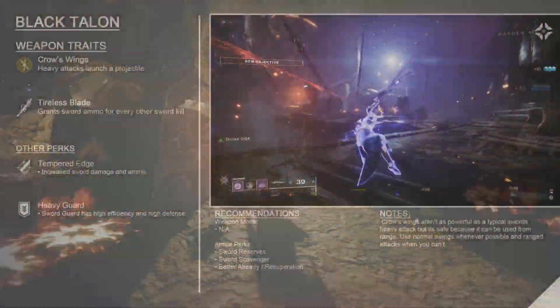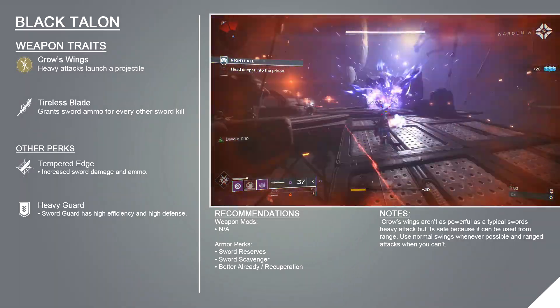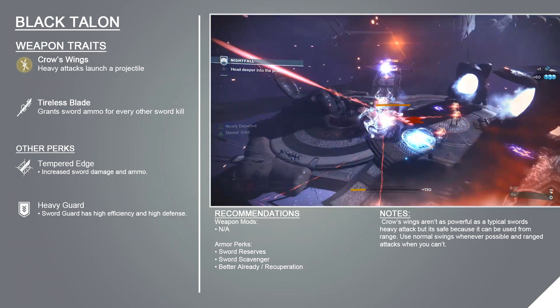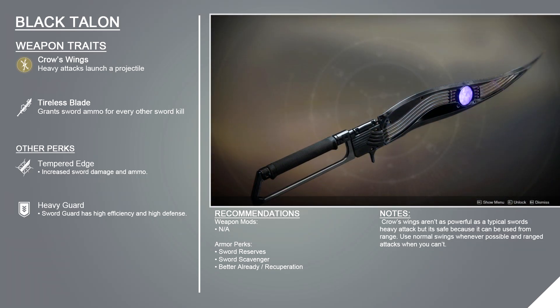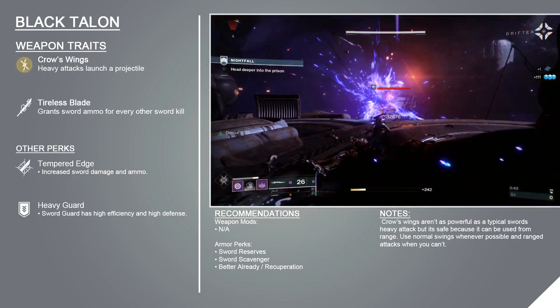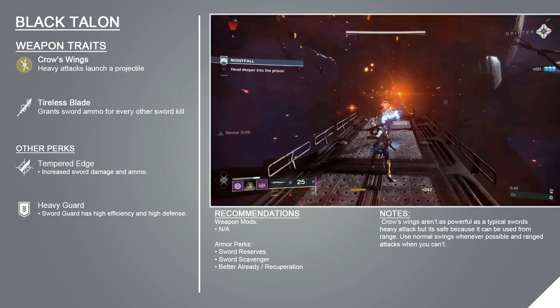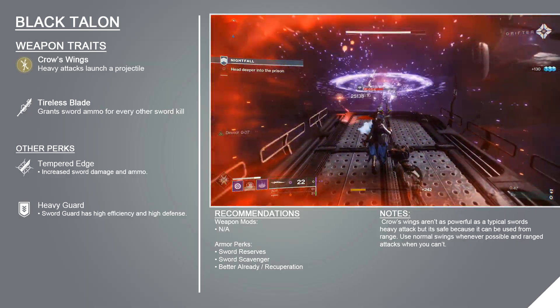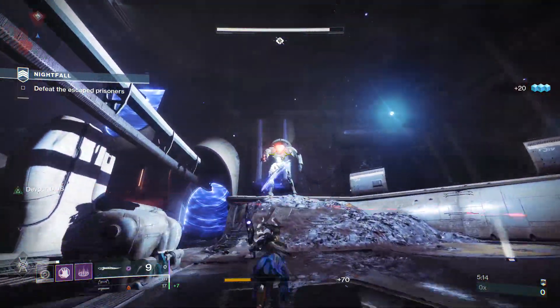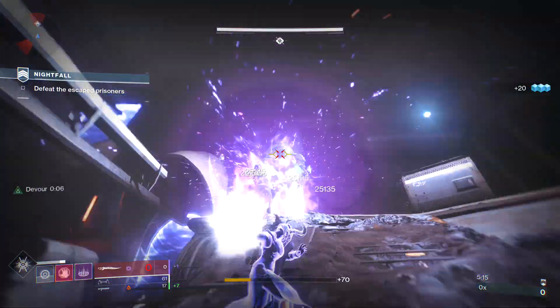The Black Talon's exotic perk, Crow's Wings, allows you to launch void projectiles with your heavy attack. This attack isn't ammo efficient and deals less damage than an adaptive sword's traditional uppercut, but it does negate the main weakness of a close-quarters weapon: range. Crow's Wings can be chained together while grounded and the single projectile can be launched while airborne. The Black Talon also features the trait Tireless Blade, which refunds one ammo on every other sword kill.